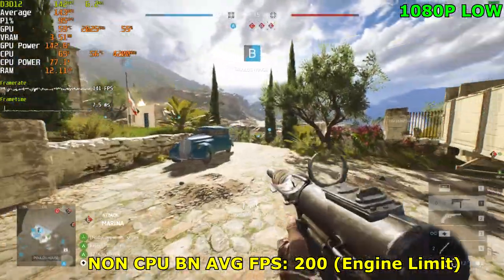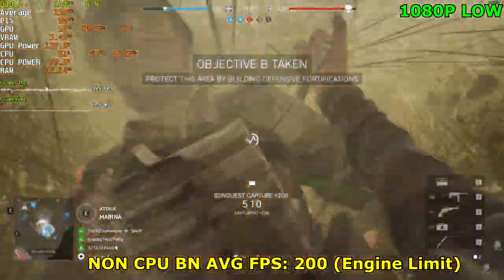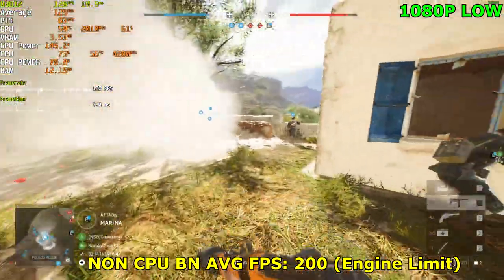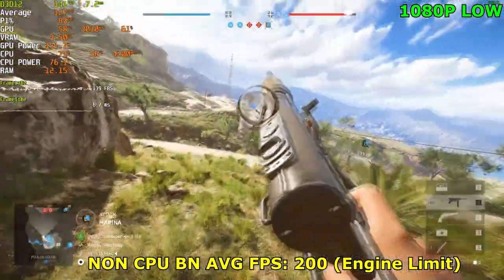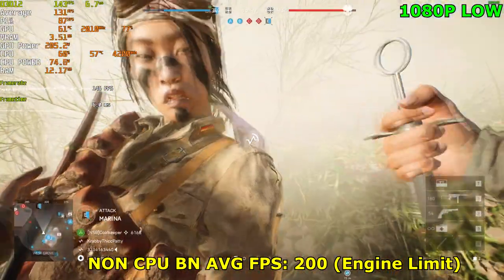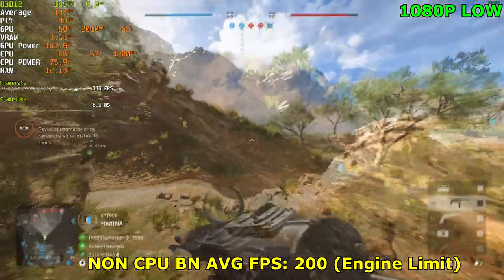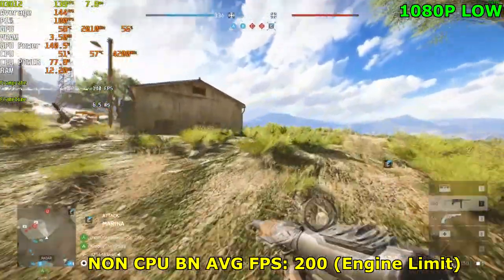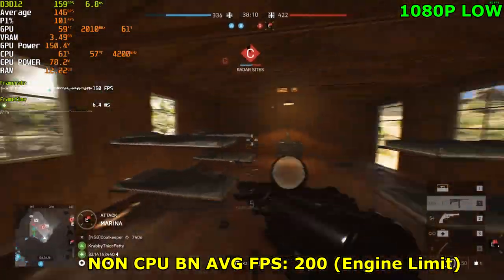We are getting a pretty severe CPU bottleneck. These planes just rule the server sometimes. We're getting a pretty severe CPU bottleneck — 50% GPU usage. In an ideal world, with a CPU that wasn't bottlenecking, we would probably be playing at 200 FPS, which is the max limit. With the GPU sitting at 50% usage, we're at 150 FPS. This game is very well optimized on the GPU side, at least.